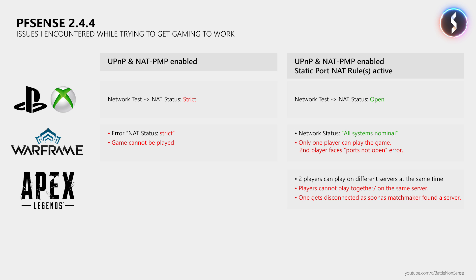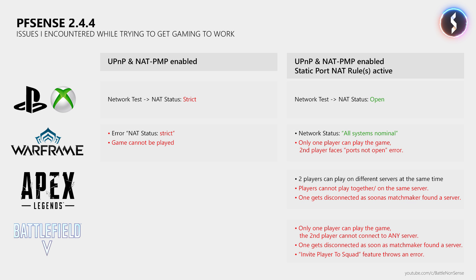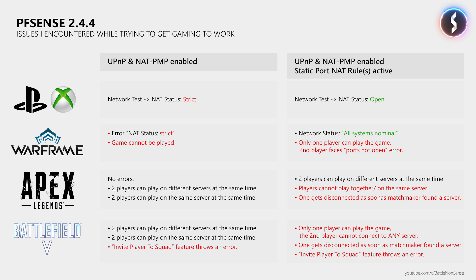But if you want to play Apex Legends together, then this is a massive issue with PFSense. Battlefield 5 on the other hand could only be played by one player at a time — the player who launched the game after the first one could not join any server at all. When I then disabled the static port NAT rule, both players could play Apex Legends together on the same server and they could also play Battlefield 5 together, but the invite system was still not working. So I could get Apex Legends and Battlefield 5 to work by disabling the static port NAT rule. However, with that rule disabled I now had a strict NAT status again, which meant that Warframe, Destiny 2, Ghost Recon Wildlands, Black Ops 4, and many other games no longer worked correctly.